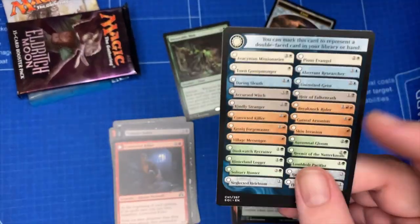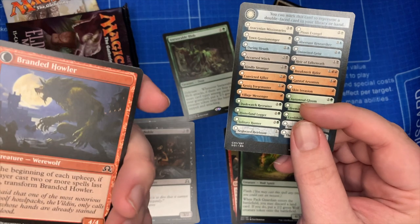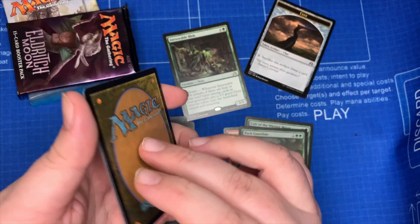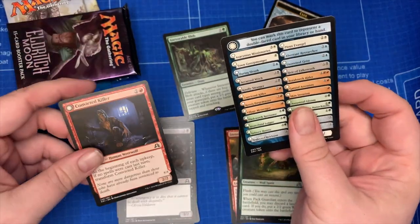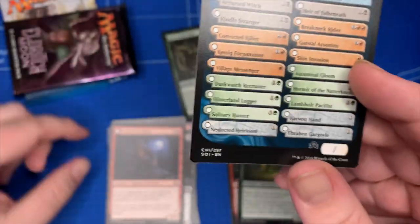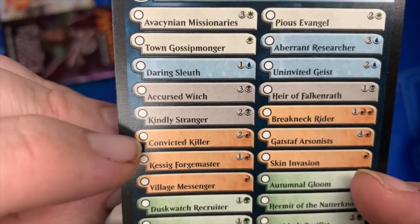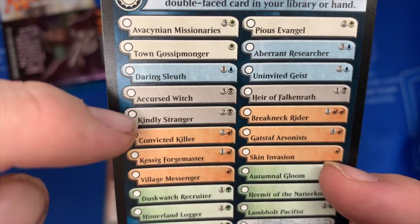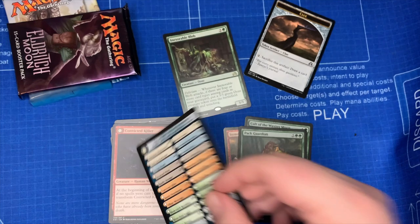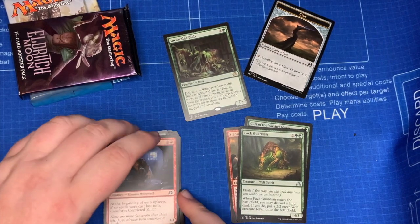With these flip-over cards — obviously you can see the back side, but when you put this in your deck the sleeve covers it up. You would just go through and find Convicted Killer right there, and you would either check that off, make it obvious, circle it, or black out all the others to mark what the other side is, if need be.